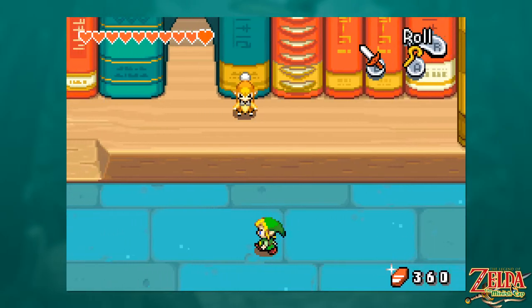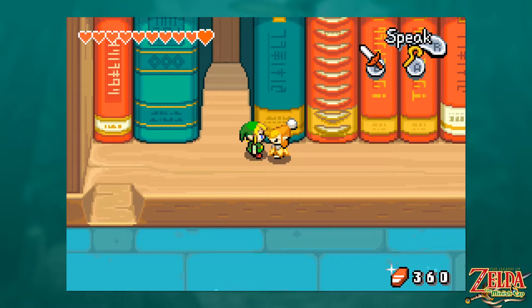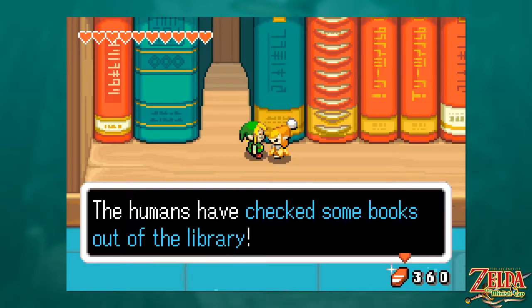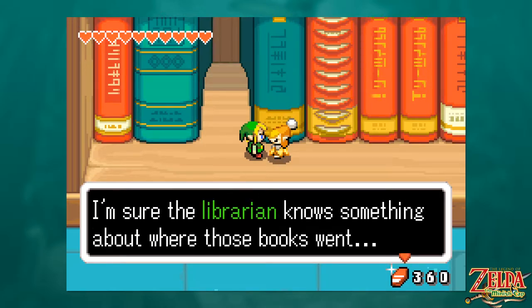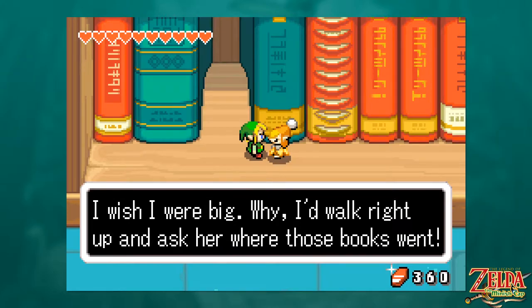We came here to learn how to swim — why would you suggest I go swimming? Hey, this is no good at all. The humans have checked some books out of the library. Thanks to them, none of us can get back to Elder Library. How will he get by all alone? I'm so worried. The librarian knows something about where those books went. 'I wish I were big.' That would make you a worse child, but you're already Minish — you don't need to see Minish.